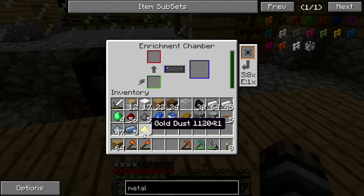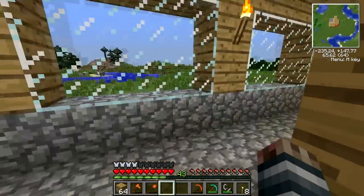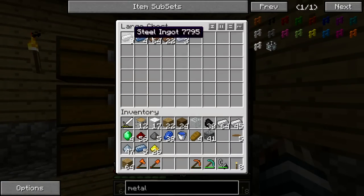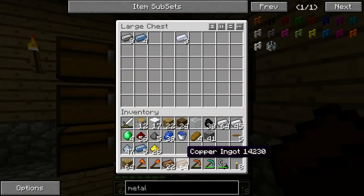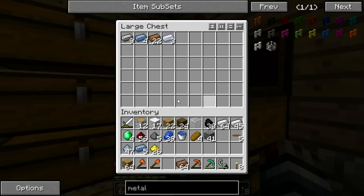We're going to need to throw in some tin and process that. We'll grab some copper from the back. I should already have some ingots — let's use that up. We have plenty of ingots, let's just grab a stack. I'm going to start throwing my ingots in this chest if you haven't noticed.